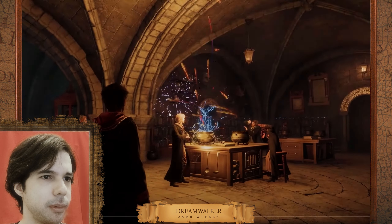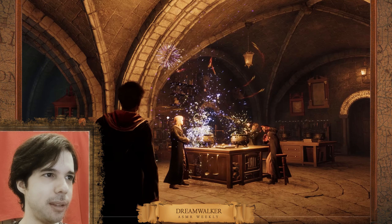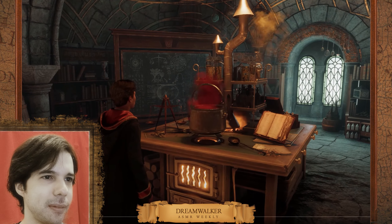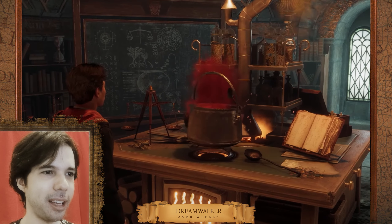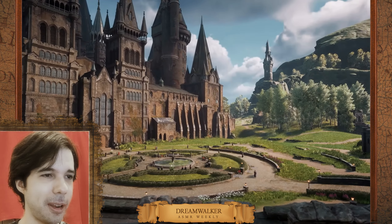This is actually the classroom most similar to what we've always seen — it feels a bit larger but not so much. Grow magical plants, brew potions, and more. If they have a potion system like in the Half-Blood Prince game, that's going to be very, very interesting.